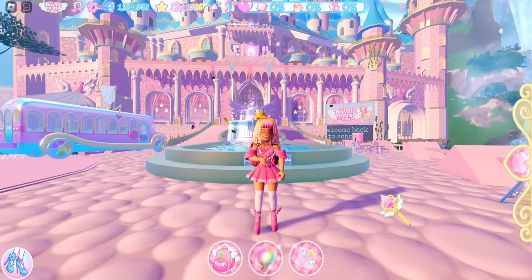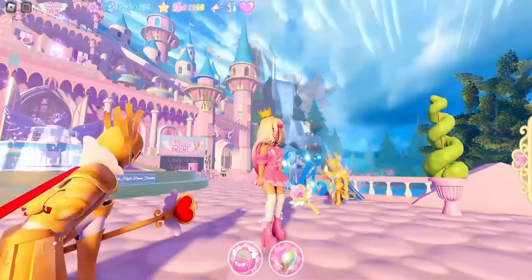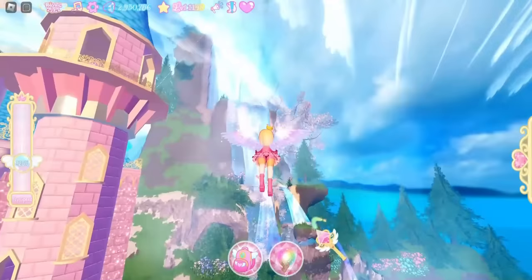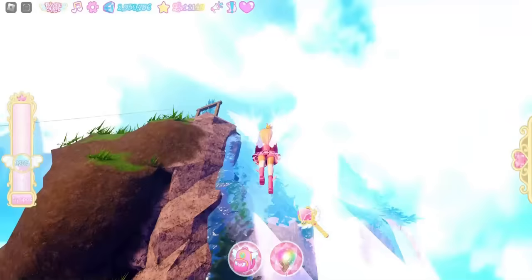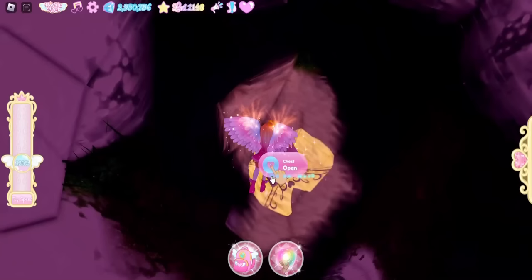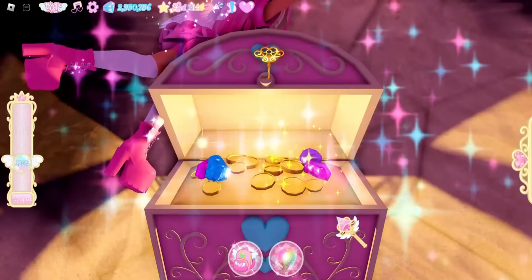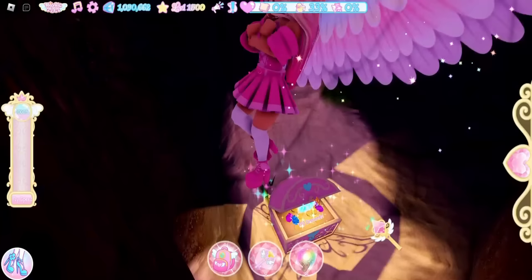The first one is here at the beginning by the guards. Look towards your right and fly to the top of this water fountain because at the top is a chest. Fly into the water and open the chest — you get three badges and 750 diamonds.